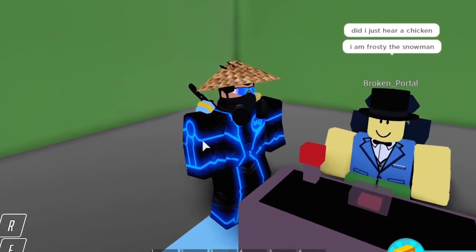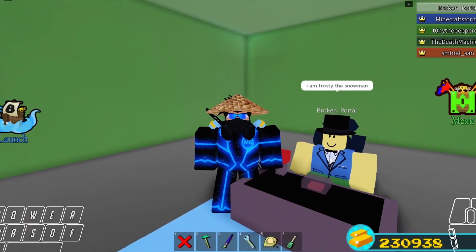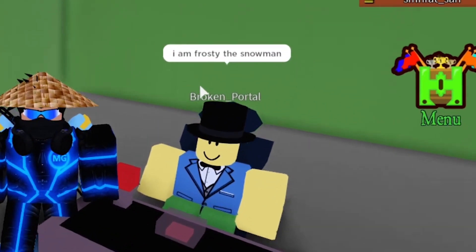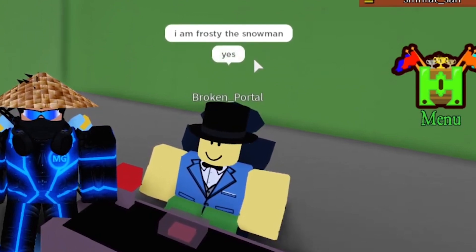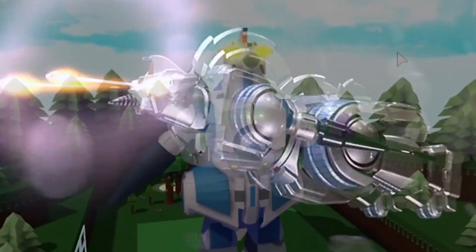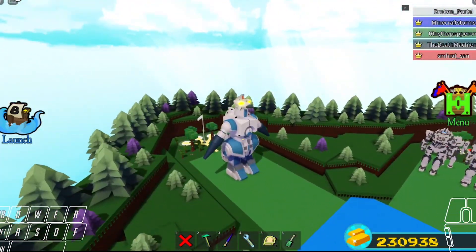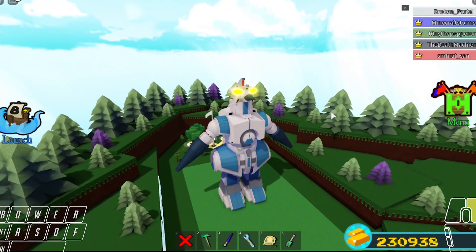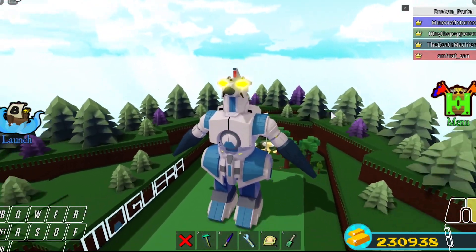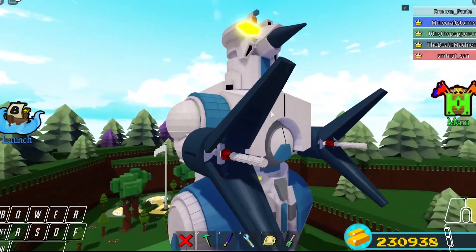What's up, nerds. Today we're gonna be showcasing another Build-a-Boat mech. We have Broken Portal, aka Frosty the Snowman, and today we're showcasing Moguera. We're gonna go straight into the mechanics and then look at the details later. This mech has pretty cool mechanics.